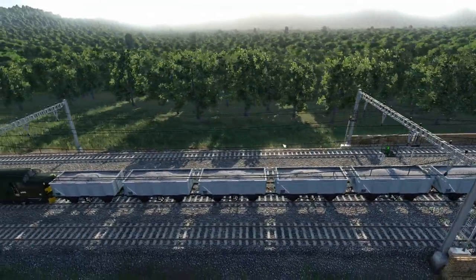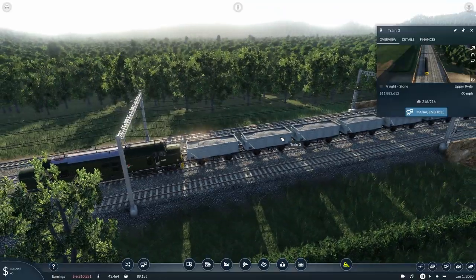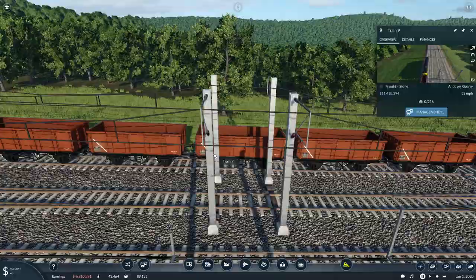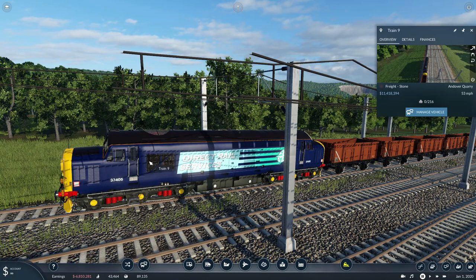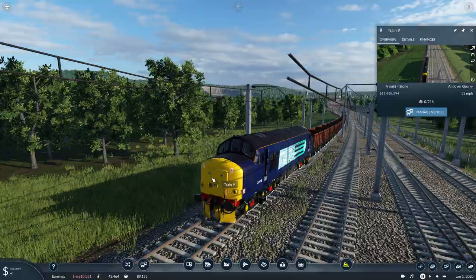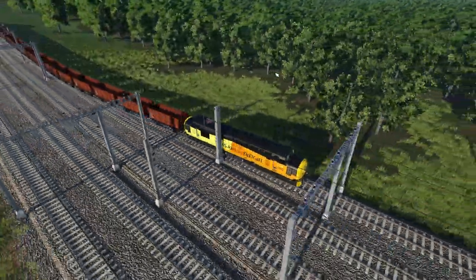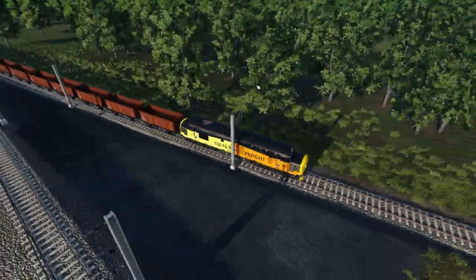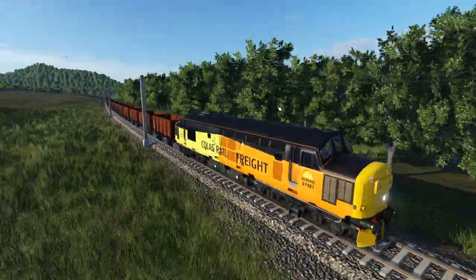We'll look at the depot for capacities. There's another slug — I might have put two slugs on one consist. Here's a standard Colas Rail Class 37 with another rake of mineral wagons in brown, and a Direct Rail Services one on the back. There are already loads of skins available for the Class 37. You can see the coil springs on the suspension — it's just really, really highly detailed. I'll leave you with the thrash of the Class 37 at the end.